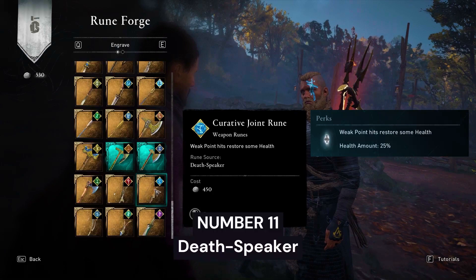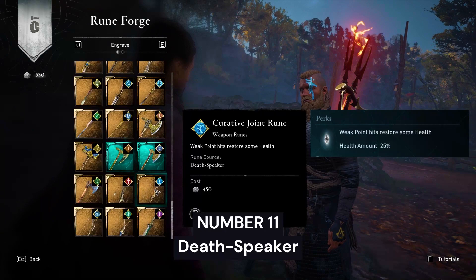Number 11: Curative Joint Rune from Deathspeaker. Weak point hits restore 25% of health. This is a very awesome rune.